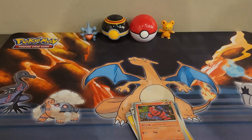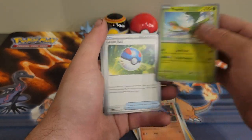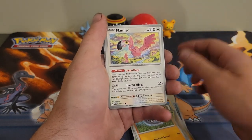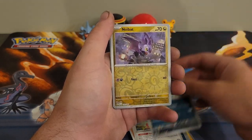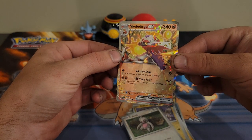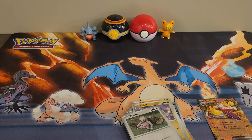There's the code card. We have Darkness Energy this time, Tropius, Great Ball, Hoppip, Makuhita, Pooputar, Flamigo, Bombirdier reverse, Noibat reverse, Slack Off, and a Skeledirge EX. I believe I already have that card, but that's who I chose as my starter in the game.